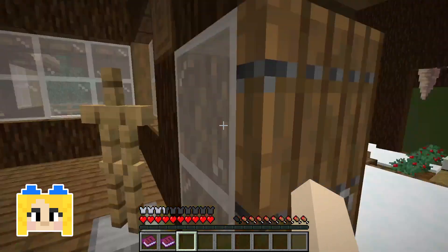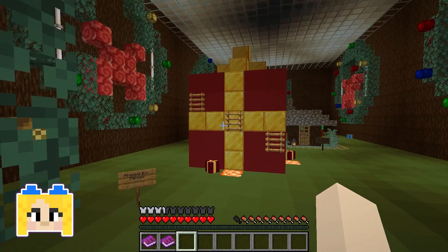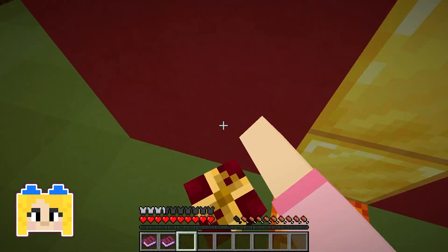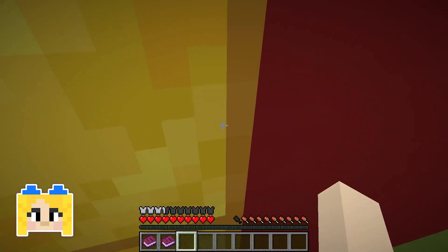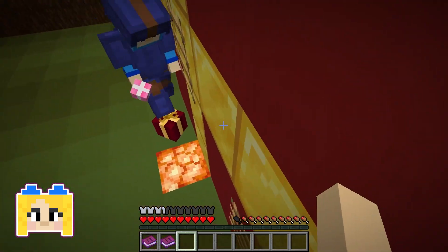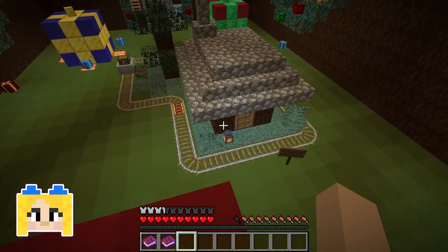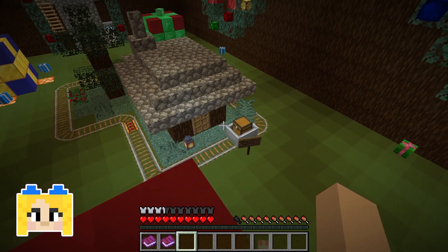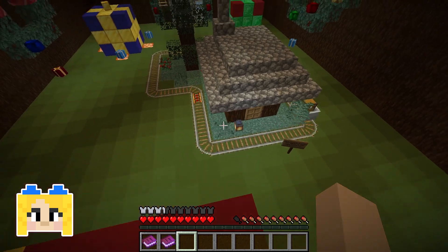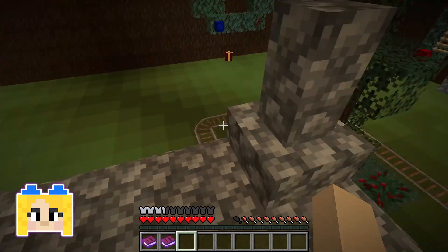Present box parkour! Oh my goodness. Use beds to set your spawn. It's like a little holiday wreath. I'm on top — do we have to jump all the way to that roof? How'd you make that, Mary? How am I supposed to make this jump? That's like impossible!